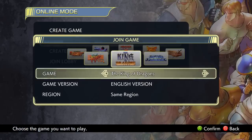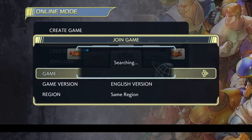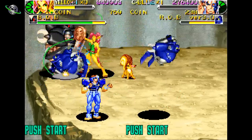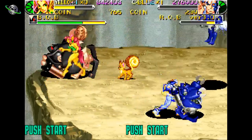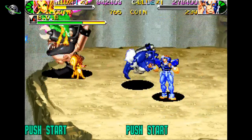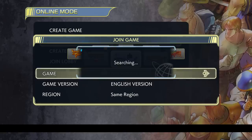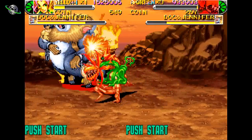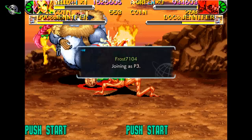Second, there is both couch co-op for up to four players and online co-op as well for all seven games, which is pretty cool. You can both start your own game and have other people join, or you can join someone else's game as it's happening. The online gameplay worked fine for me for the most part — if there was any lag it went away pretty quickly. The only caveat is when someone joins the middle of your game, there's about an eight-second pause as that player connects.